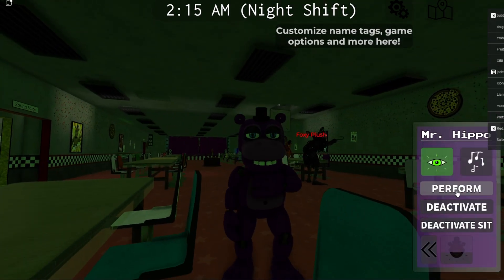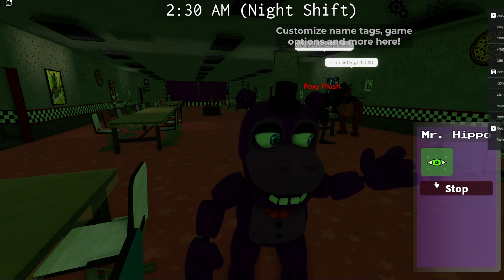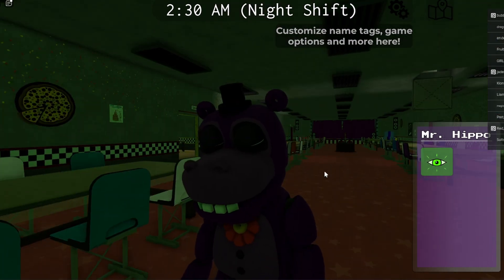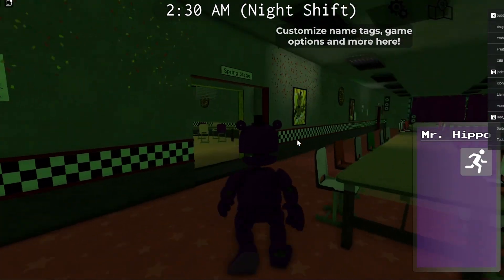He's probably the slowest character in the game, but this poor soul, it's fine. Oh, here we have Peter Griffin in the background - he can deactivate of course. But I'm all about the speed, so of course let's do full sprint ahead.